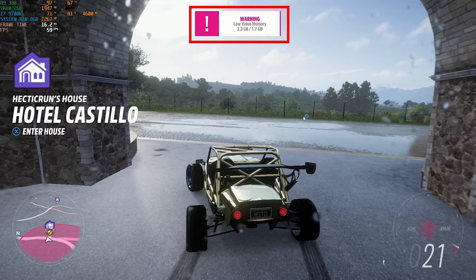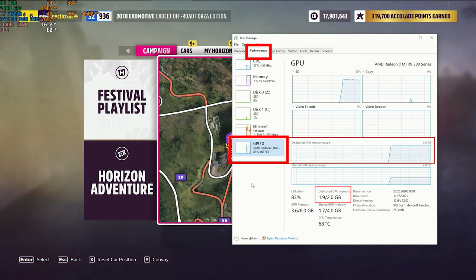Windows GPU Shared Memory says hi. If you press Ctrl-Alt-Delete when Horizon 5 is running and select Task Manager, then select the Performance tab and choose your GPU on the left menu, you can see the section titled Dedicated GPU Memory Usage. This is our physical VRAM on the GPU — it shows 2GB because that's the amount of VRAM this GPU has, and you can see we're basically using all of it.